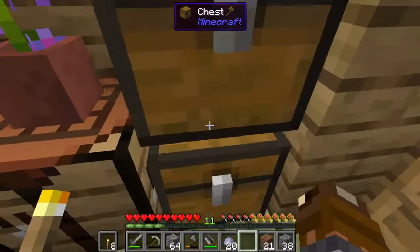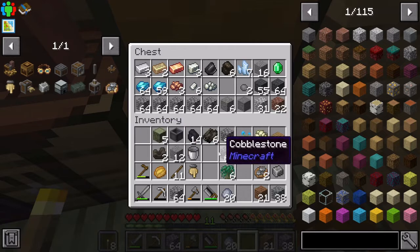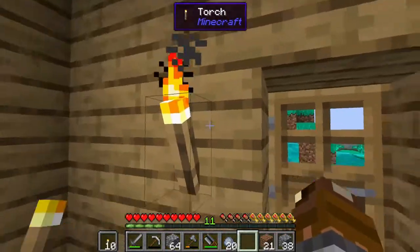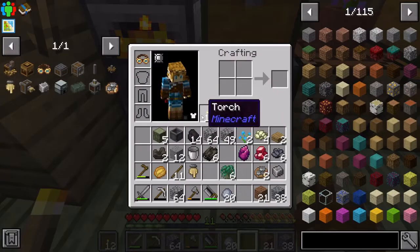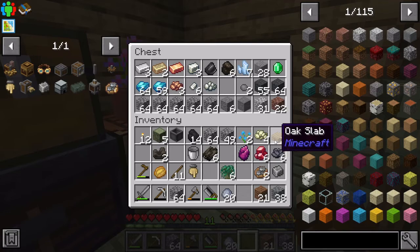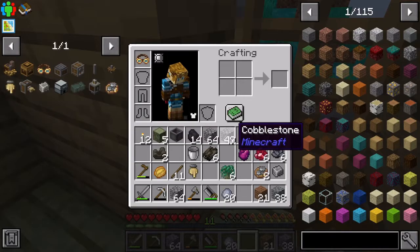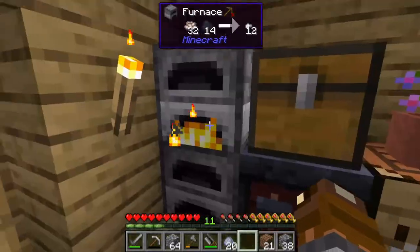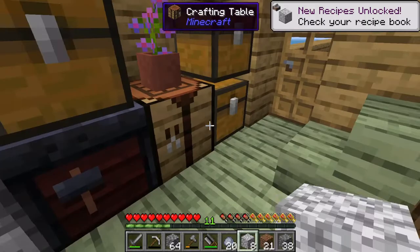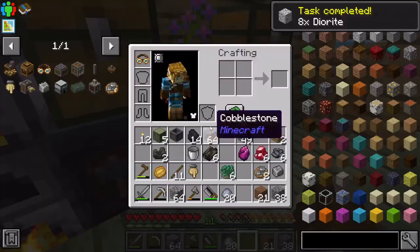Not the dried kelp obviously — you'll probably see it in a sec or in one of my next videos. I also move the gold to my off-hand so I don't accidentally place it since I'm done gold mining for now. I'm trying to organize my inventory space again. I submit eight diorites to my quest.